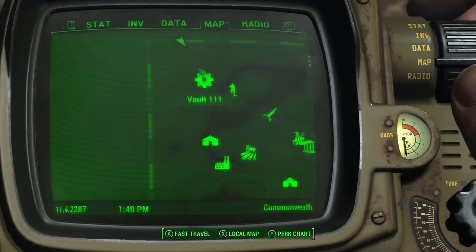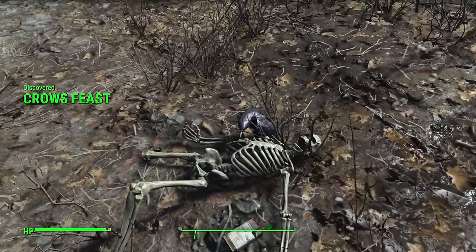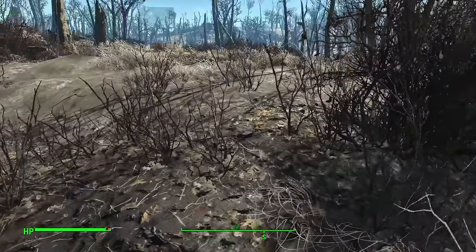We are north of Vault 111 at the Crow's Feast. Here you can find some rat poison next to a skeleton, surrounded by some crows. I don't need to tell you exactly what occurred here — you can probably be a good judge of that yourself.